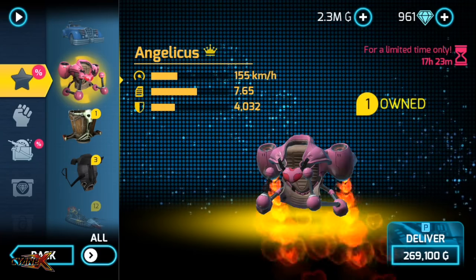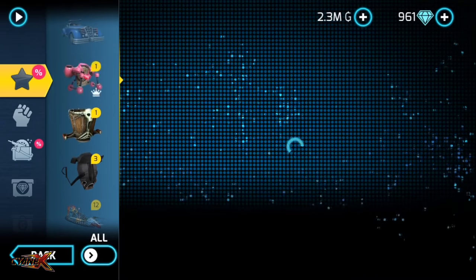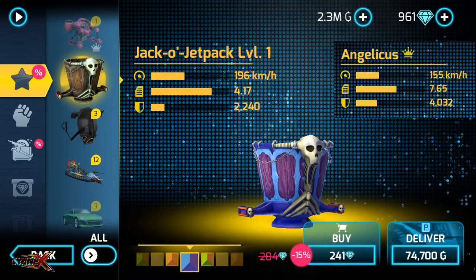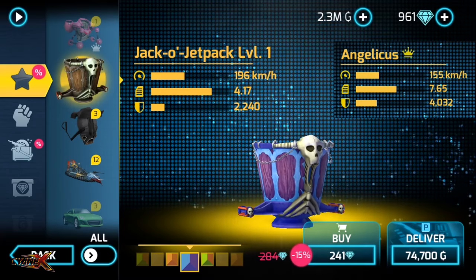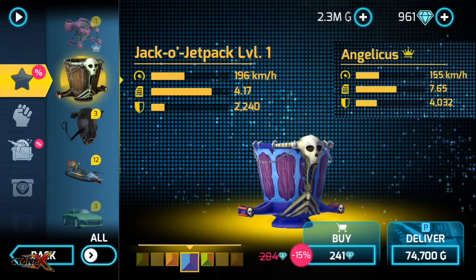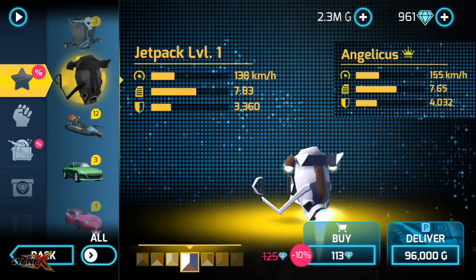So Jacko jetpack — look at the cost difference, this should be around 200 diamonds, a bit more expensive. But armor is half: Angelicious is 4,000, this is 2,000. Jacko jetpack is faster, so I would actually prefer buying Jacko jetpack over Angelicious. Then we got jetpack level 1 — if you don't have enough money, you can just go for Jacko jetpack.